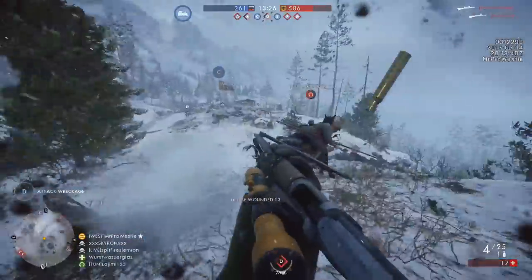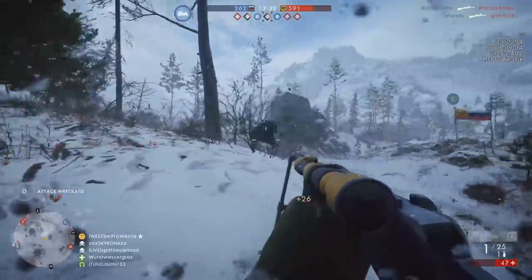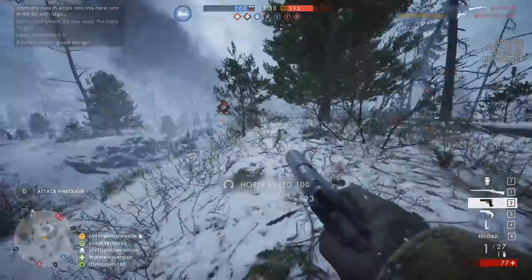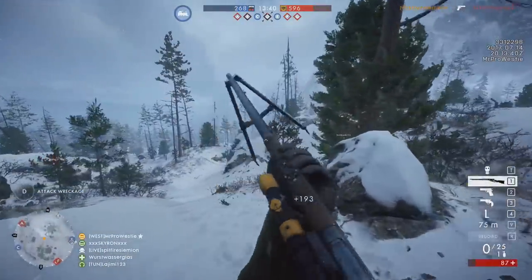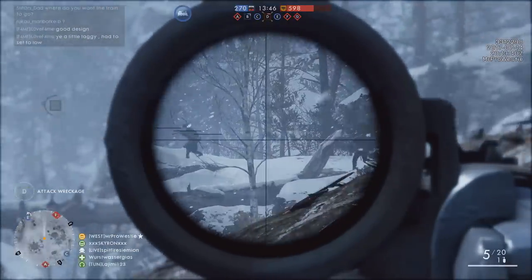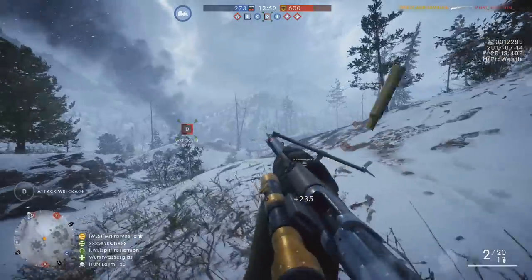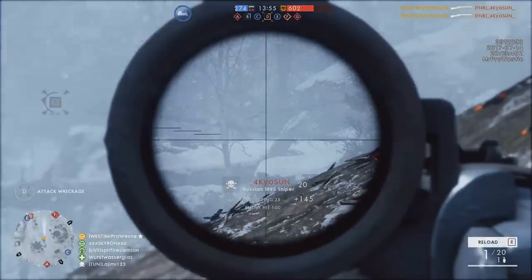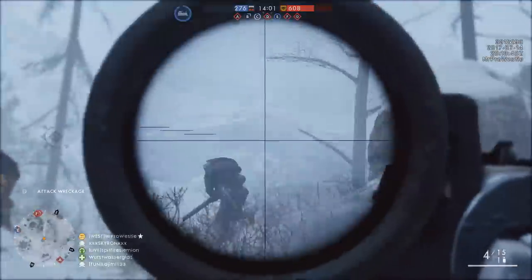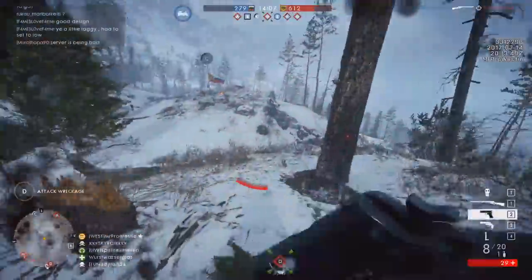I'd love to see more players using shotguns other than the 10A Hunter, and maybe steering clear of the Hellriegel so much. I don't blame any player who uses those weapons because they are superior to others at the moment, but I'd like to see the Hellriegel have its overheat threshold moved down a little bit — say to 25 bullets. That might stop people holding down the fire button all the time. Maybe add a bit more recoil and spread at range to emphasise its role as an SMG. The defensive variant with a bipod could then be pushed further as the long-range assault option.